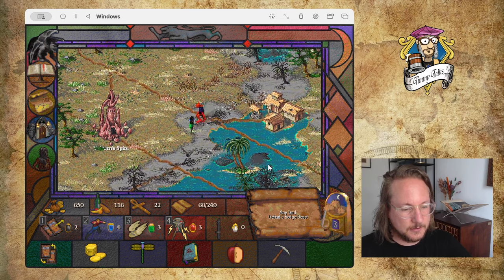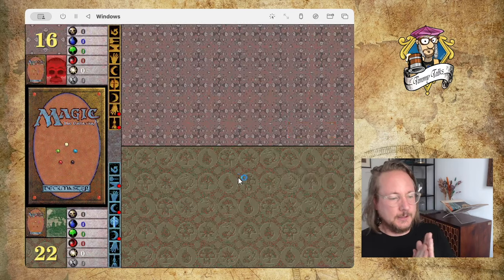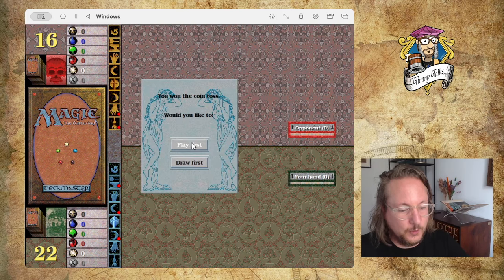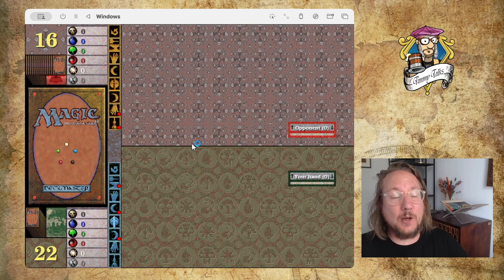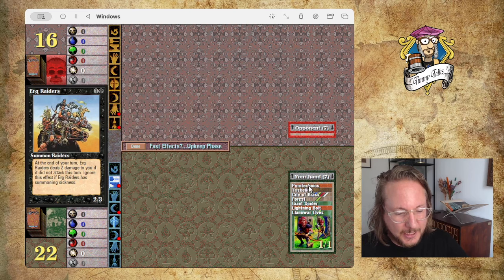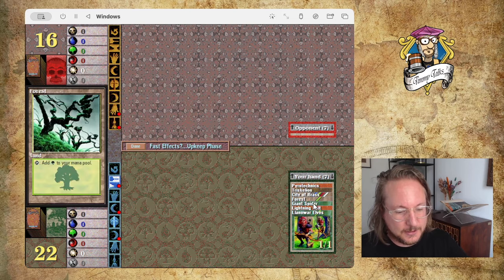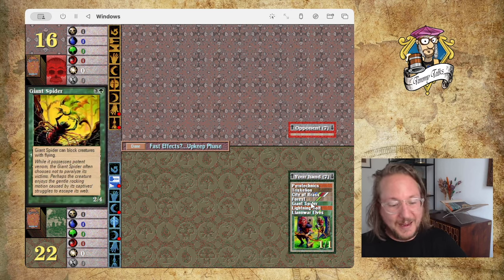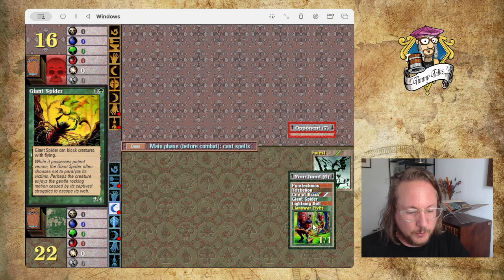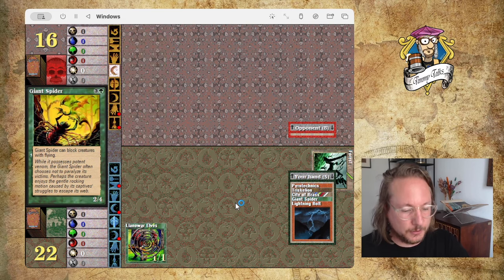There's a Sedge Beast! Duel the Sedge Beast — and then I can get any land, maybe another Taiga or another Library of Alexandria. Wow, that's probably not in there — that's one of those special cards you gotta earn. Let's check out my hand first: Pyrotechnics, Triskelion, City of Brass, Forest, Spider, Bolt, Llanowar. The fact I've got Llanowar Elves makes this an okay hand — without Llanowar it would be quite bad. City of Brass can make all-color mana.